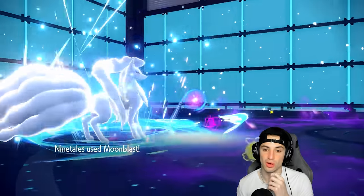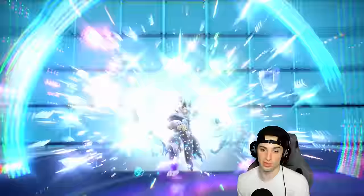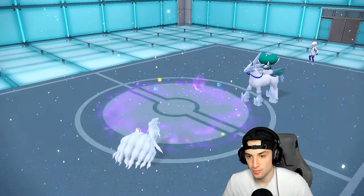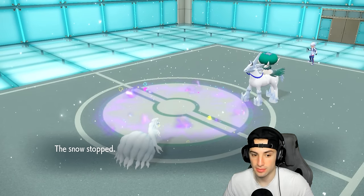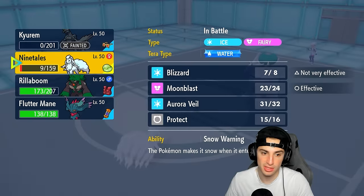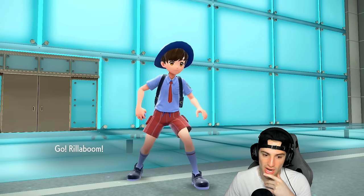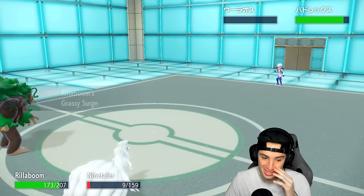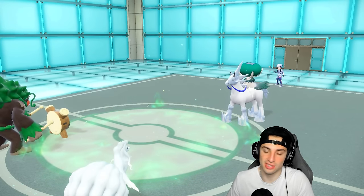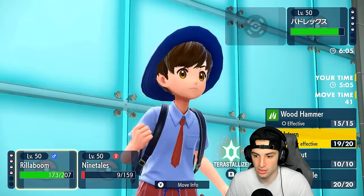We soaked it, cool! We go for Moonblast — finish Urshifu off. Now I can bring out Rillaboom, have terrain control, Fake Out this turn, Protect next turn, and I still have Tera which is awesome. The snow is done. We still have Fluttermane, waiting for Trick Room to end. I believe we have maybe two turns left in Trick Room. This Calyrex is just ridiculously strong, but with two Trick Room turns left we can Fake Out this turn.